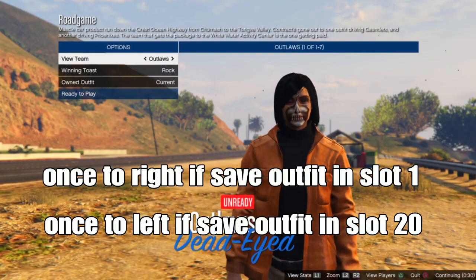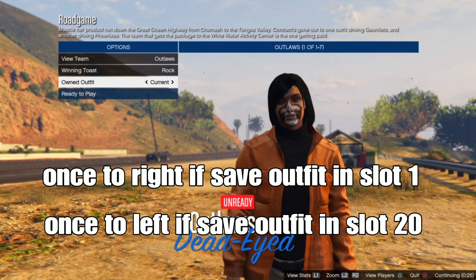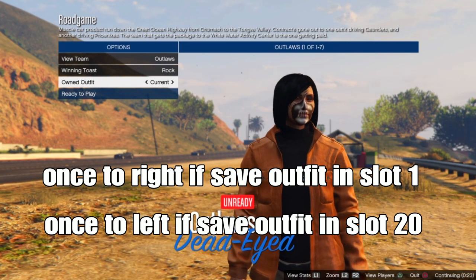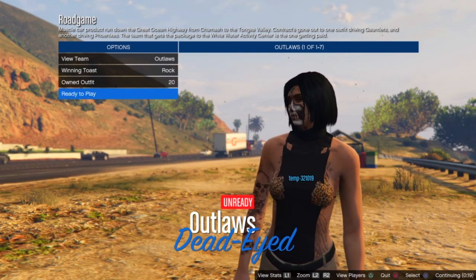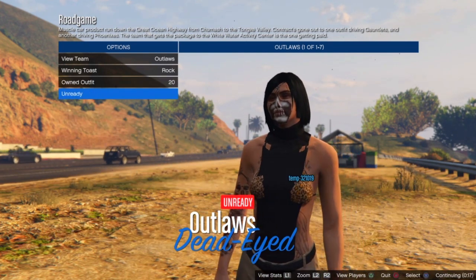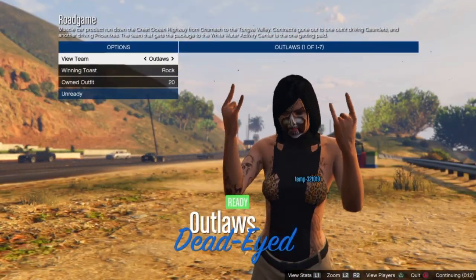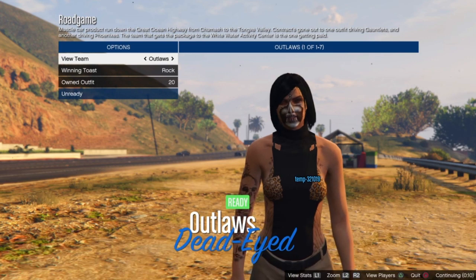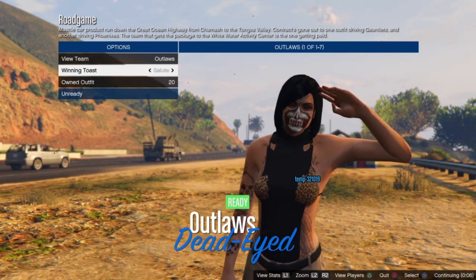Go one to the right if you saved your outfit in Santo 1, or one to the left if you saved your outfit in Santo 20. I saved mine in Santo 20, so I'll go one to the left. Look at that — if you spawn like this in the video with the outfit looking good, just ready up and wait for your other player, your team, to ready up. It's still working after patch 1.59 on console.